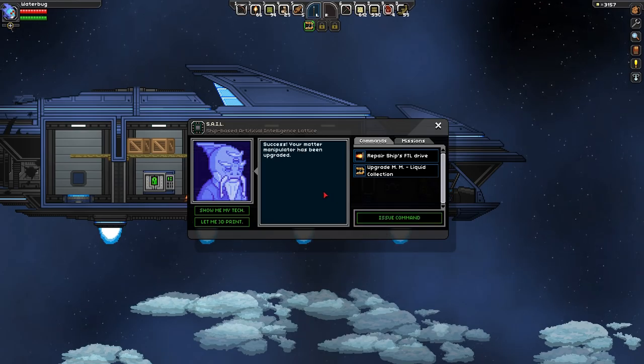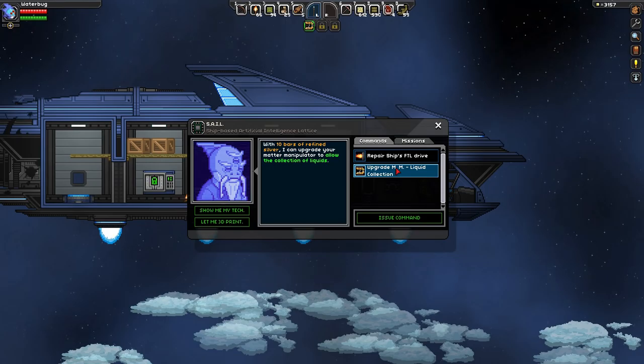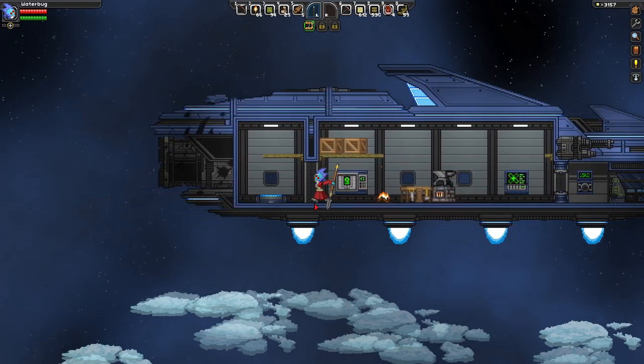Success! Your matter manipulator has been upgraded! With 10 bars of refined silver we can upgrade it again to allow our matter manipulator to collect liquids - that sounds cool. Failure - I don't have 10 silver bars, but we'll get there soon enough.